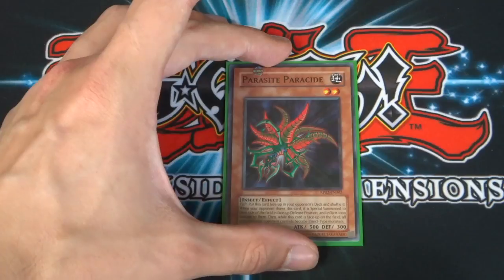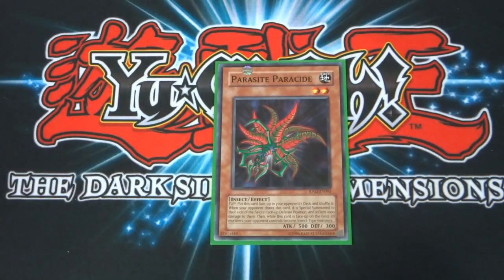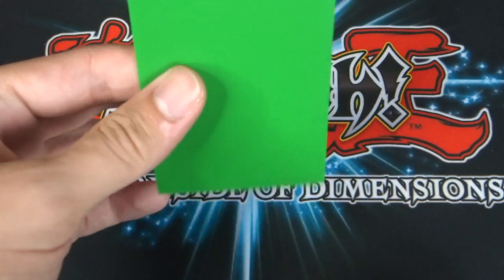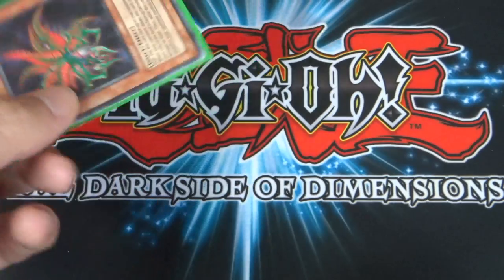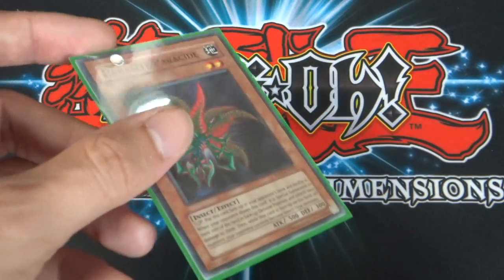Parasite Parasite — he used this in Battle City against Joey. It's a two-star monster with 500 attack and 300 defense. Its flip effect is to put this card face up in your opponent's deck and shuffle it. When your opponent draws this card, it's special summoned to their side of the field in face-up defense position and inflicts 1,000 damage to them. While this card is face up on the field, all monsters your opponent controls become insect-type monsters — another way of getting Weevil's classic lock into play. The only downside is we use sleeves, so whenever it's put into the deck, you kind of know when it's coming.